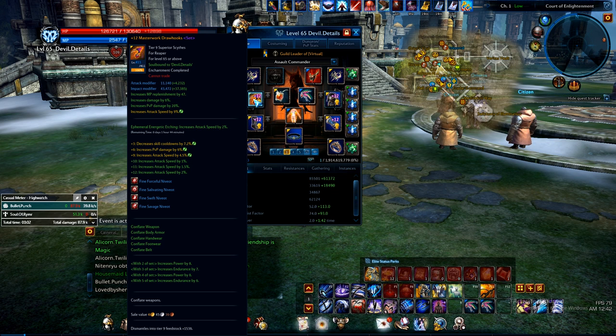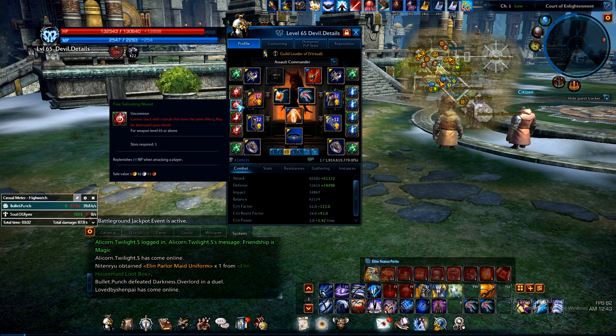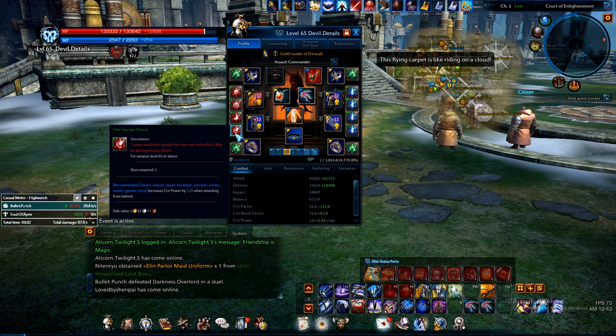If your gear could complement that, then it helps. Right now I have the Conflate weapon. I got the top roll for attack speed, decreased cooldown, PvP damage and more attack speed, and then all the pluses for more attack speed. The crystals I have in that are Forceful, Salivating, Swift, and Savage.